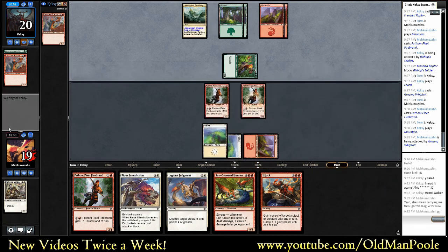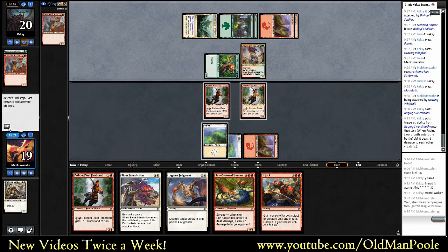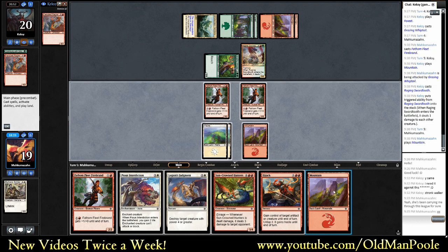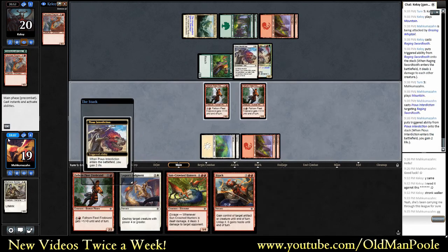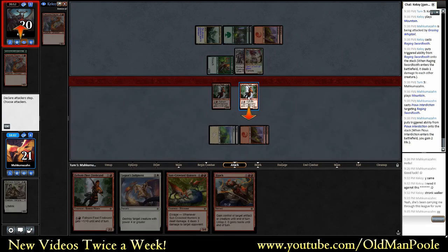It could just be a killer bluff, but we can't afford to risk it I don't think. Okay, that might have been all he had honestly. Still not bad. So I think we are going to Pious Interdiction that. We'll save Legion's Judgment for his big Dinosaurs. Don't think we can afford to just take this forever - let's get rid of him.